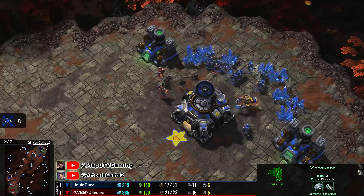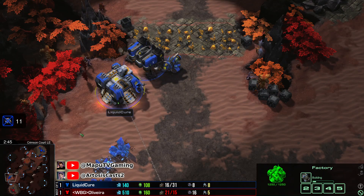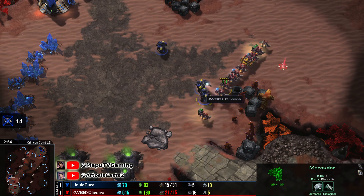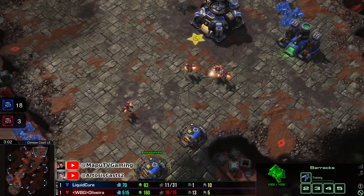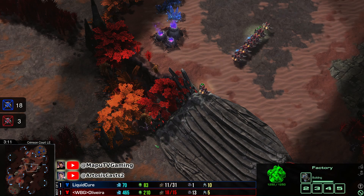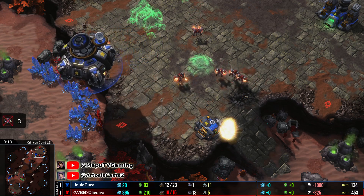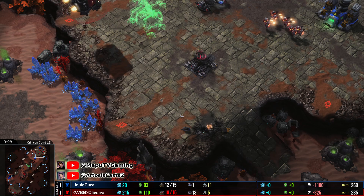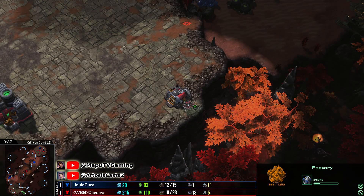The Marauders would be better in the direct fight, but you can out-engage them — you just go back. What's coming from the Factory is a Cyclone. This could have ended up being better for Cure. But Oliveira still needs to pull up a defense. He's out of supply, so he cannot produce anything anymore. He has four Reapers against three Marauders and a Cyclone. There's going to be ten or thirteen SCVs against one. Base trade — minute three — as I said, it was foretold.